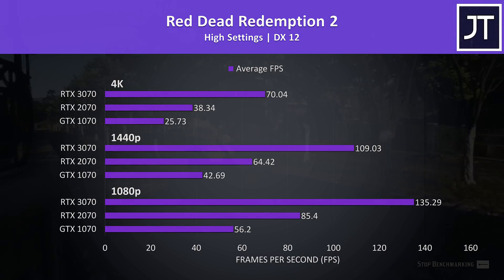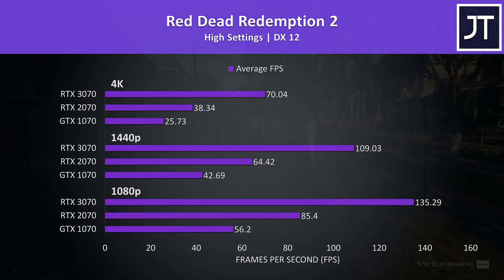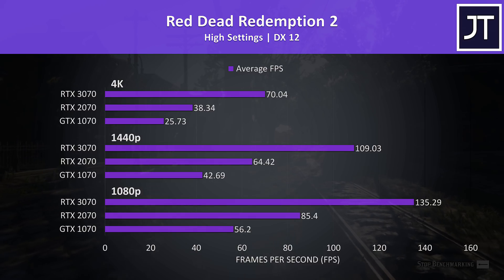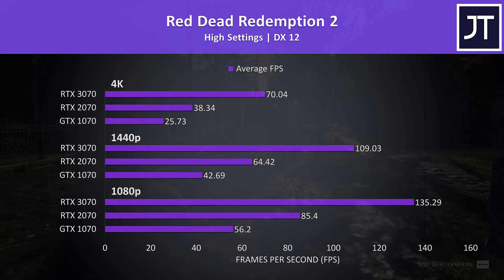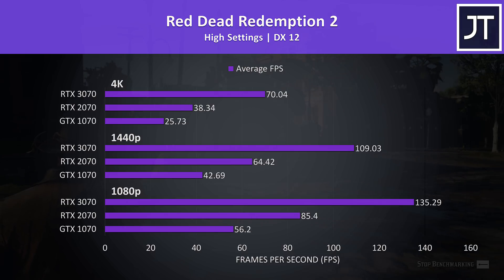Red Dead Redemption 2 was tested using the game's benchmark tool. The difference between the 2070 and 3070 is far larger than between the 1070 and 2070 — Turing really wasn't offering that much of a performance uplift for the money, especially compared to the new 3000 series Ampere options. At 4K the 3070 was 83% faster than the 2070, or 172% faster than the 1070.